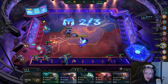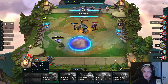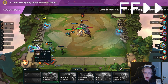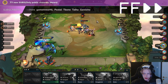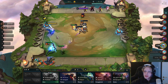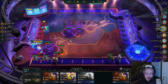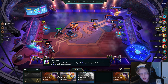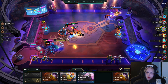Getting the gold collector as the first augment in the early game means we can snowball our economy with Ash here. She's got Death Blade as well. You can see Ash already getting one gold — that gold generation is going to snowball. Getting a gold collector this early is so broken, and look at that gold.